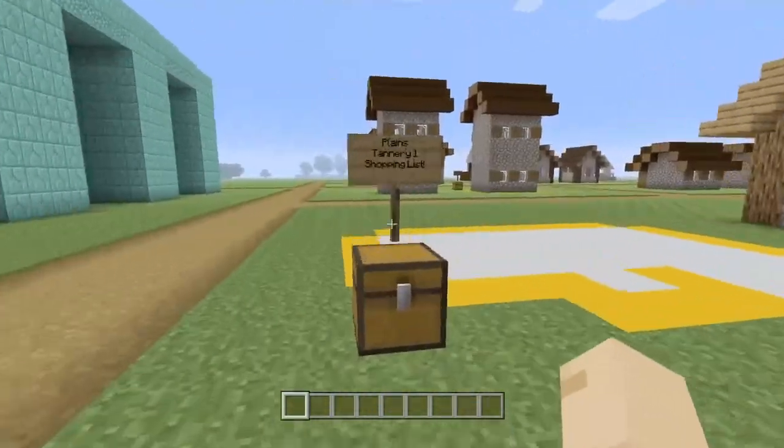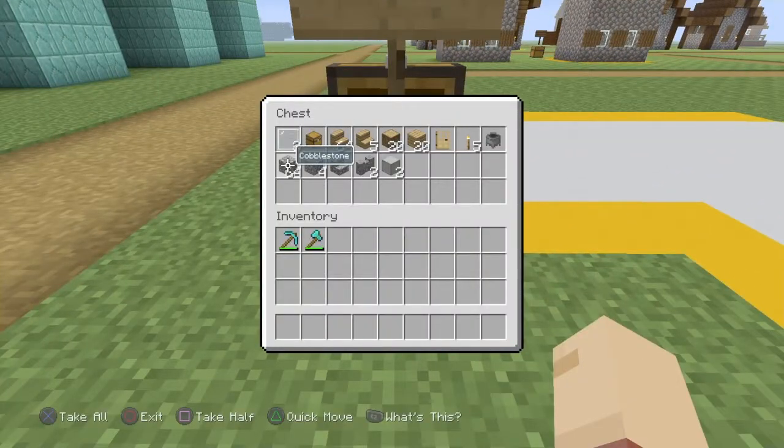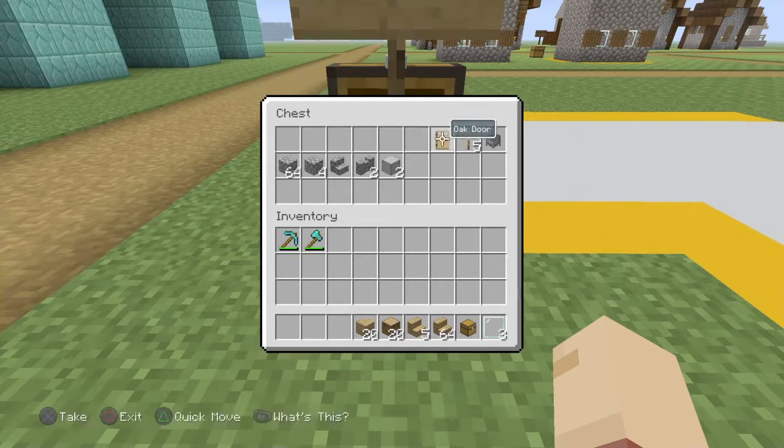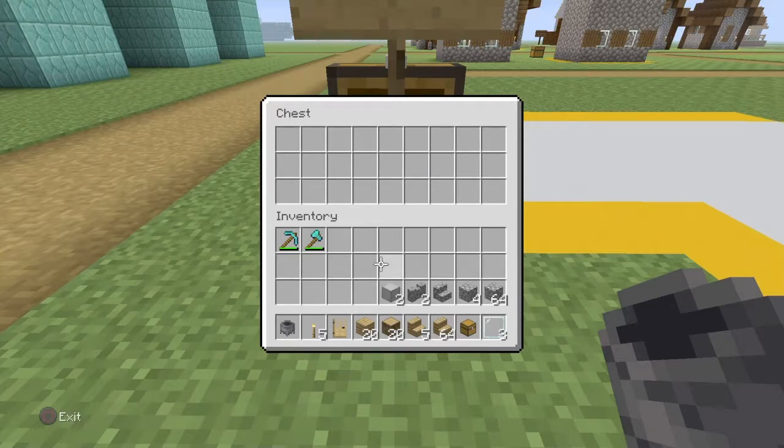Just bear with it. Anyway, getting right into it — to build the tannery you're going to need this shopping list, which will also be in the description. You're going to need three glass panes, one chest, 64 wood stairs, five oak wood, 20 oak logs, 20 oak planks, one oak door, five torches, one cauldron, 64 cobblestone, four additional cobblestone, one cobblestone stair, and two cobblestone walls.